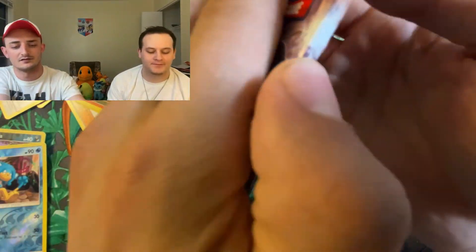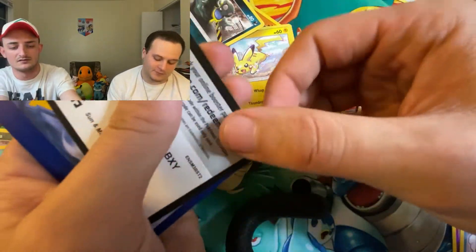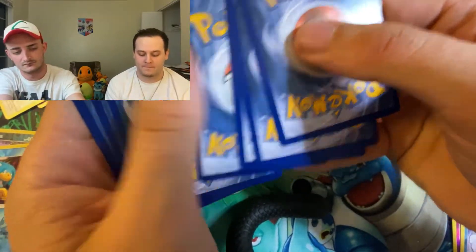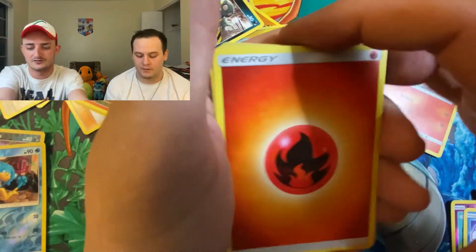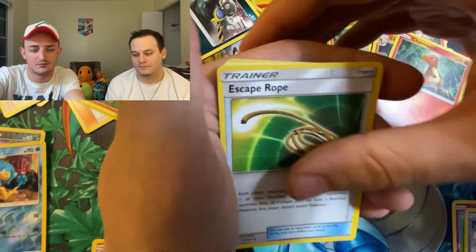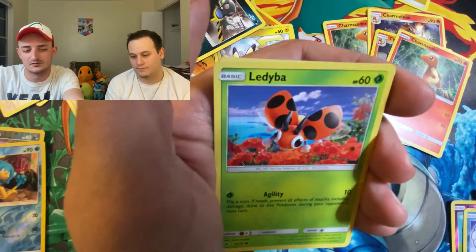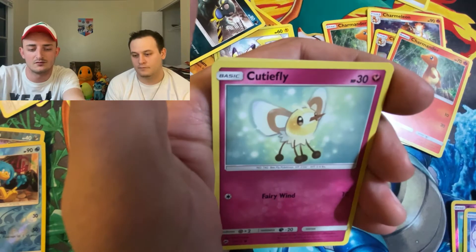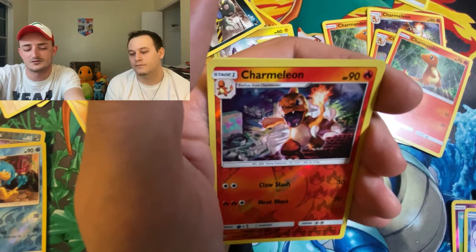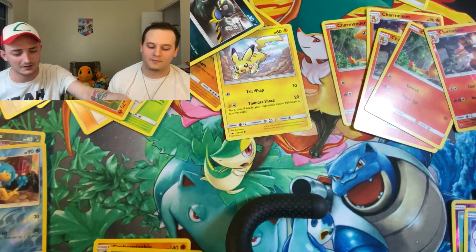I'm going to go into Burning Shadows — come on, Charizard. There's the code card. Fire Energy — maybe that'll bring the fire for that Charizard. Rotom Dex, Escape Rope, Riolu, Alolan Grimer, Ledyba, Cutiefly, Horsea, Reverse Charmeleon, and Alolan Raticate. Non-Holographic Rare.